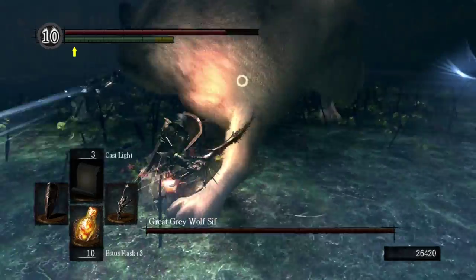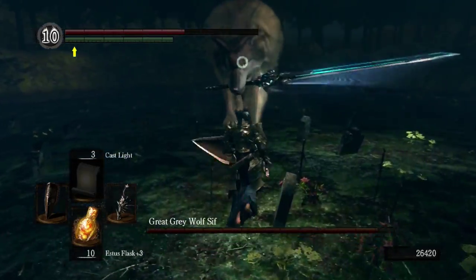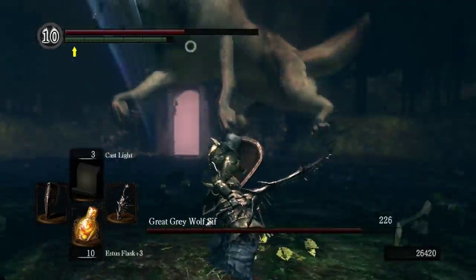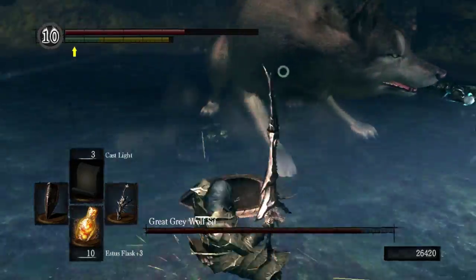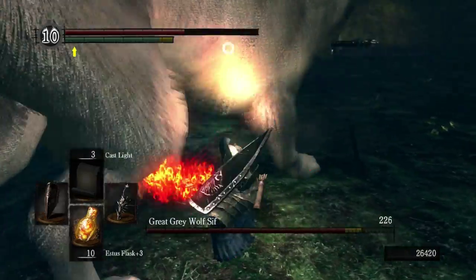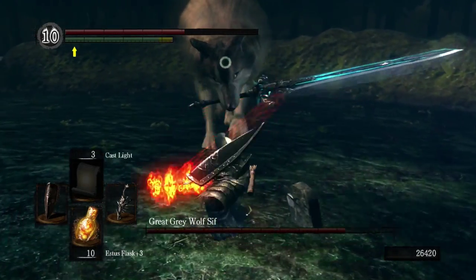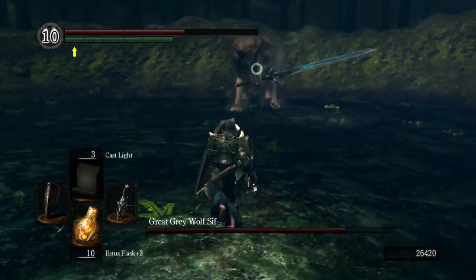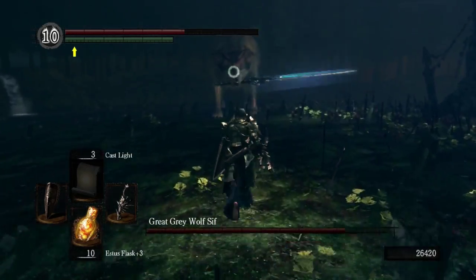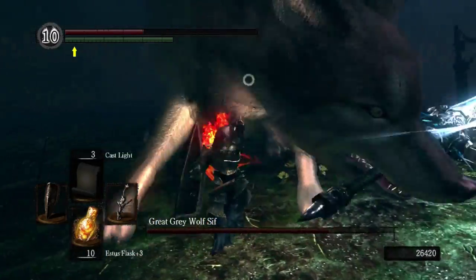That was an alternate cutscene that only plays if you rescue Sif in the Chasm of the Abyss behind that illusory wall. It's a really touching little cutscene because it shows that Sif remembers you — he remembers that you freed him from his captivity. And yet he still reluctantly has to fight you, eternally committed to guarding the gravesite of his master and greatest friend, Artorias himself. That's one of the reasons people really love Sif — he's such a cool, tragic character.